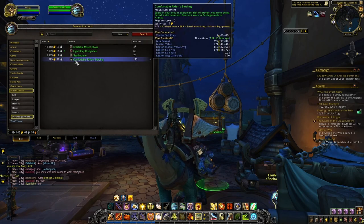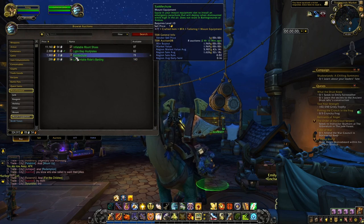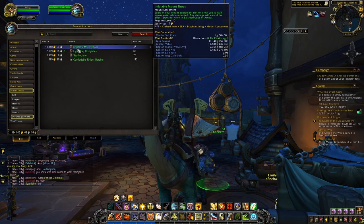Looking at sale rates, the Comfortable Rider's Barding has a sale rate of 1.90 — extremely good because it's extremely cheap to craft. The Saddle Shoot has a sale rate of 0.16, the Life-Step Hoof Plates 0.72, and the Inflatable Mount Shoes 0.30.